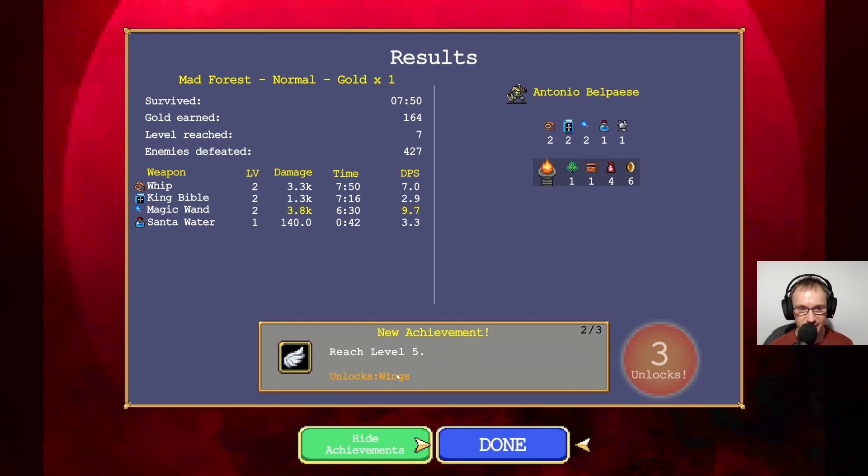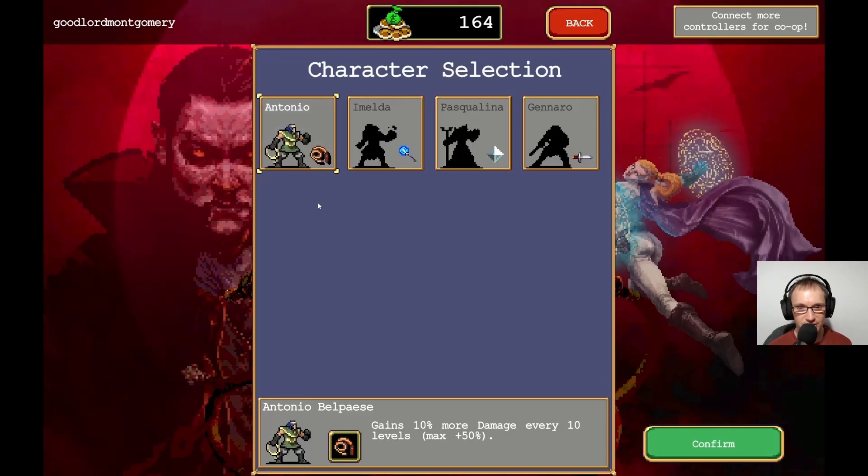There we go. Reach level five - we unlock its wings, we unlock all these other things. I don't know what they mean. Alright, we'll start again and see what happens.